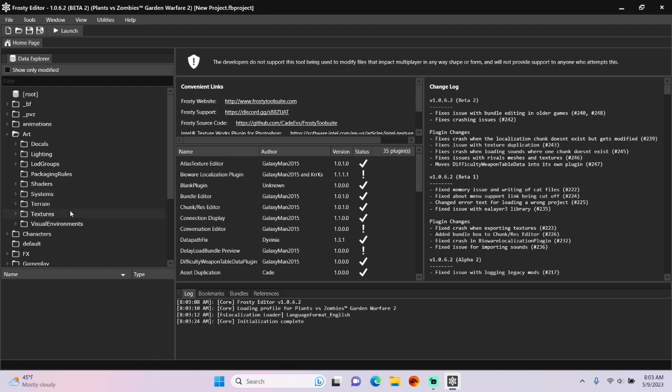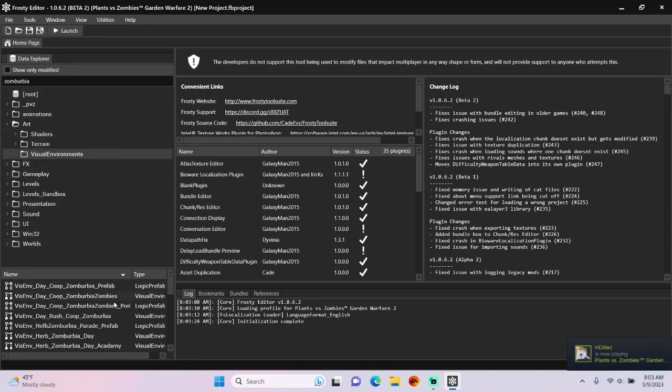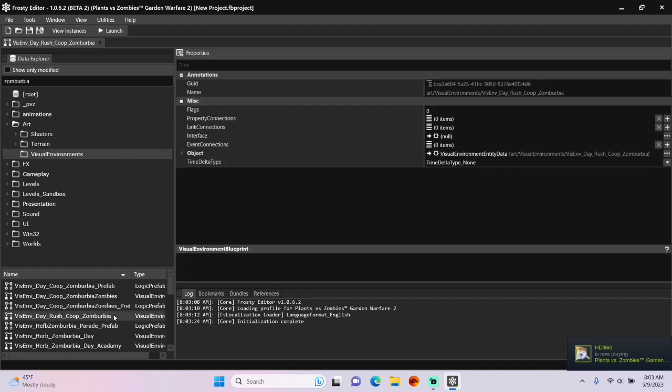First open the art folder, single click visual environments, and I want to edit Frontline Flats so I'm going to type Zomberbia into the search bar and open vizem dayrush co-op Zomberbia.